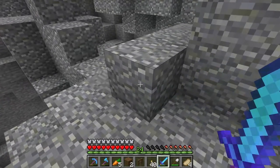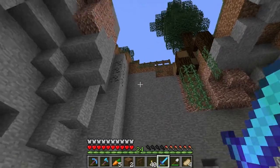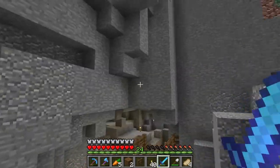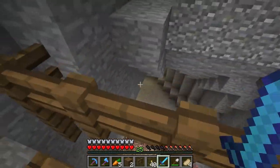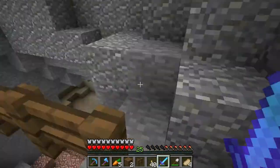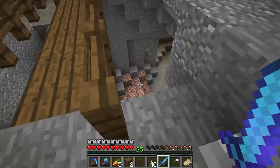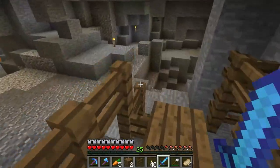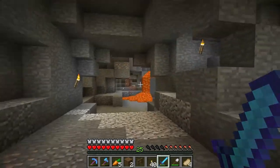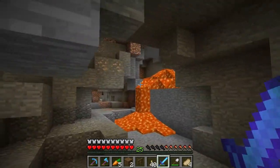I really wanted to go with a rickety feeling here — a little unsafe, but at the same time a little bit safe. That's why I've got this little bridge. You can see we've got this big hole here that still goes up to the top where you can get the sunlight, and then we've got this nice little lava flow here.